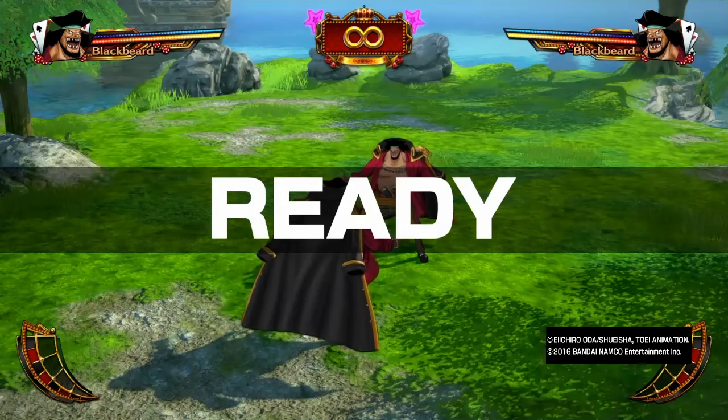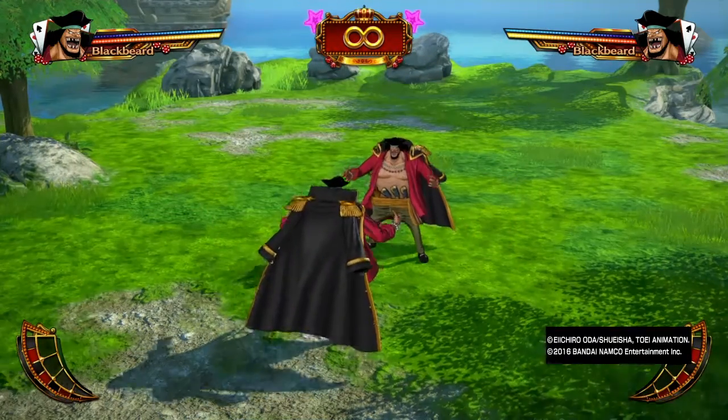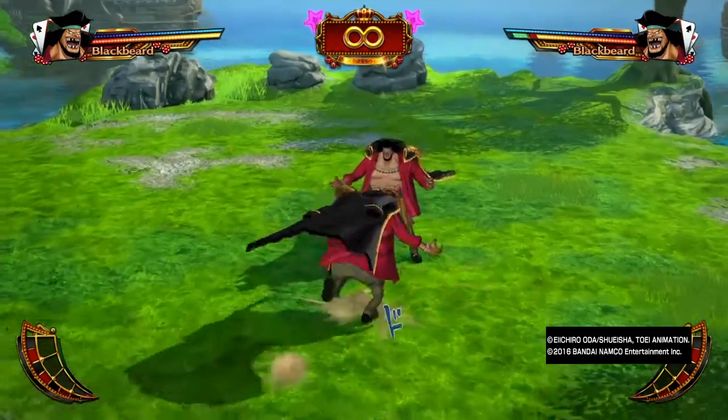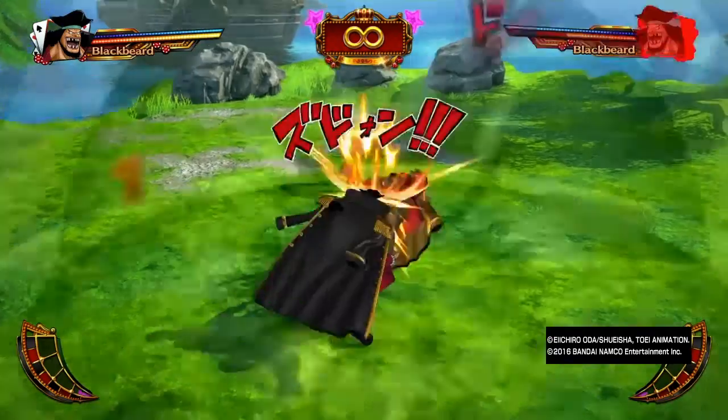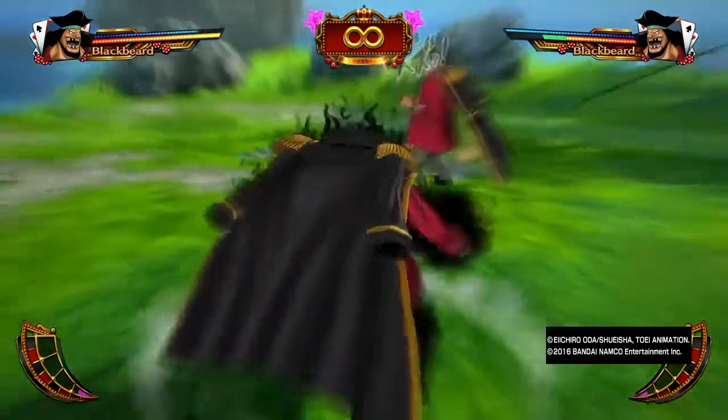This move in general is extremely powerful on its own when the person is done, but even stronger in its counter position. If you press the unique move by itself for Blackbeard, he'll do the initial chop — decent amount of damage. He has a down unique chop, or knock up, decent damage as well. And then he has the special movement variation.